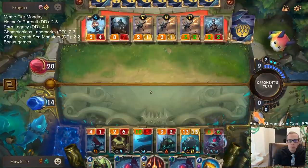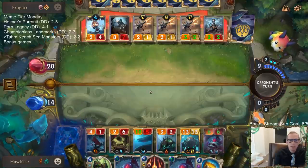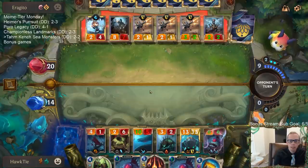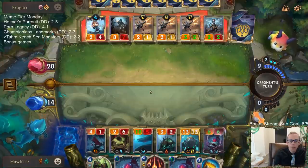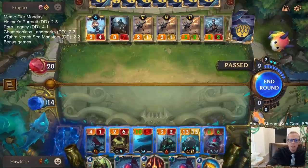I'm not sure if it's really worth attacking with my other stuff and letting them block — they're gonna play more spells anyway and have to replace these things. So I don't really know if it's worth attacking with anything else besides my Elusive attacking in and then Challenging.